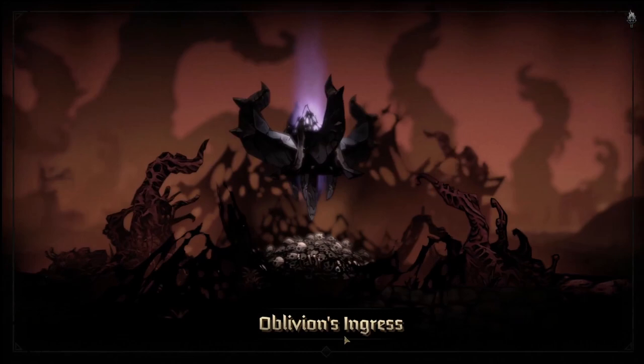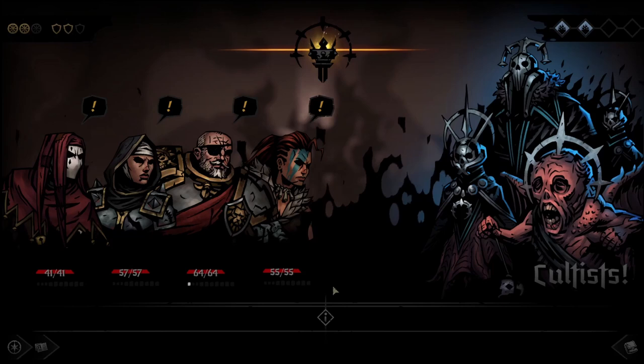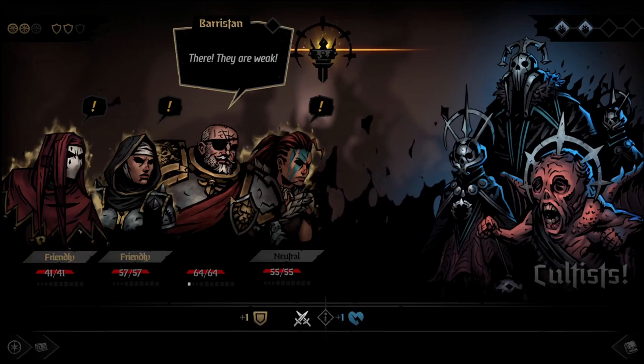Next, we have Oblivion's Ingress, or the Cultist Encounters. These fights will draw from the Cultist enemy pool, excluding the big mini-bosses, leaving you with a mix of Evangelists, Cherubs, Heralds, and Altars. These are much more challenging than your standard Resistance Encounters, especially early on when you don't have access to a lot of dodge removal and skills.